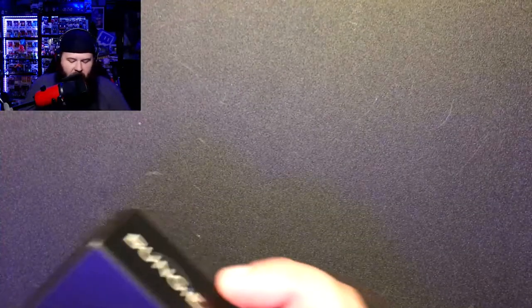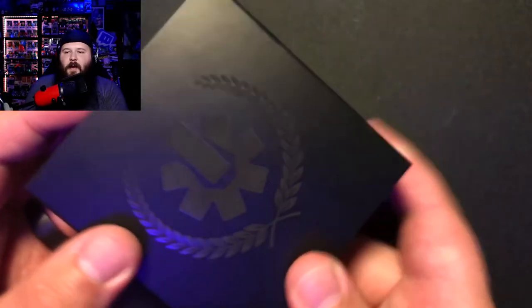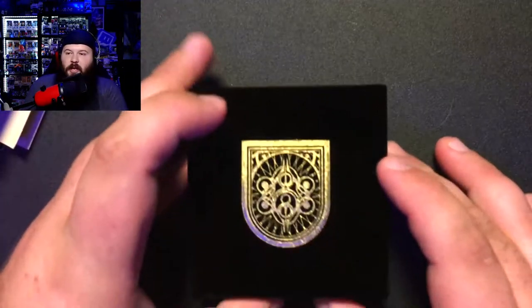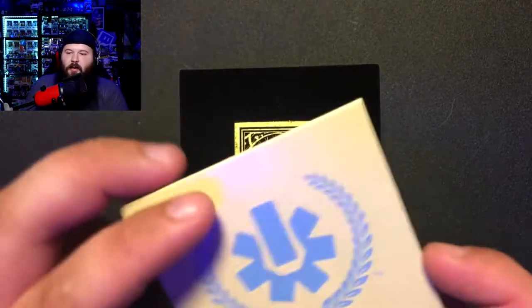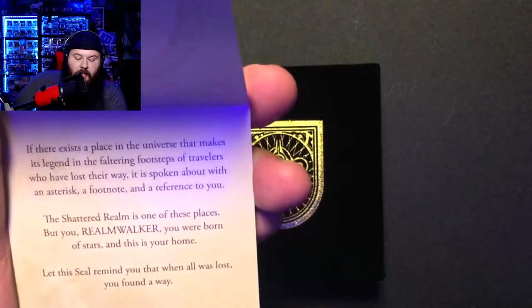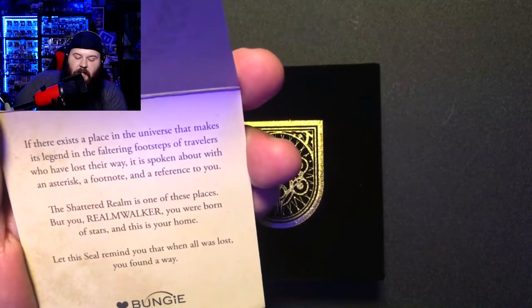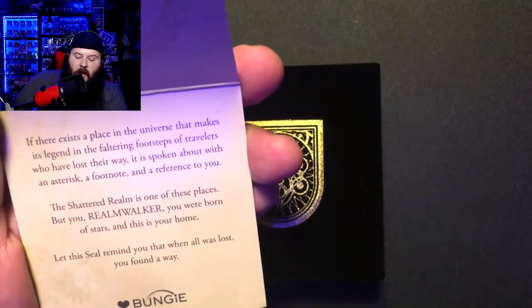It comes in a nice little clamshell box with a sleeve on top. You take the sleeve off and you've got the clamshell box, which has a print of the seal itself. On top of that, they send a little card that tells you a bit about the seal. It says: 'Congratulations. If there exists a place in the universe that makes its legend in the faltering footsteps of travelers who have lost their way, it is spoken about with an asterisk, a footnote, and a reference to you.'